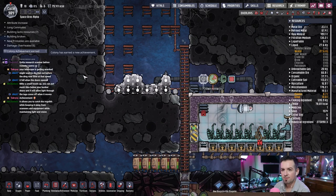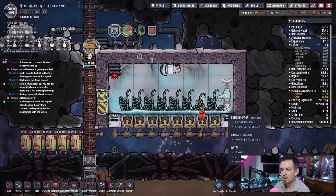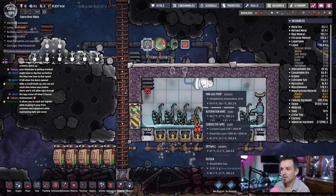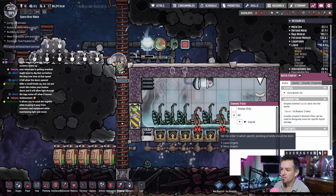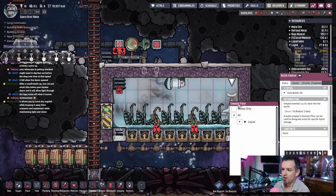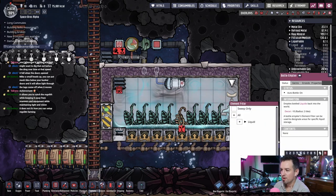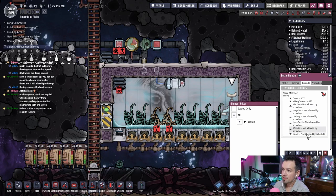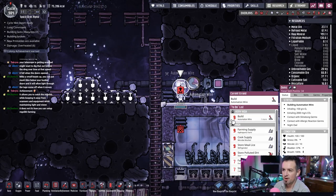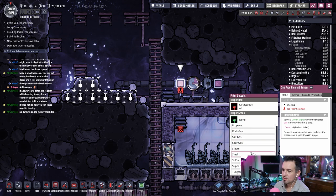Small heads up — you can put mesh tiles below your bunker doors and it allows light through. Oh, mesh tiles! Colony achievement — what did I get? We're at 984 right now. When we hit a thousand we'll do a nice wrap up and see where we're at. This is actually working perfectly — let's shut it off now. Let's make this a five so they're not constantly bringing things in. Actually, let's put it at four to see how that moves it.